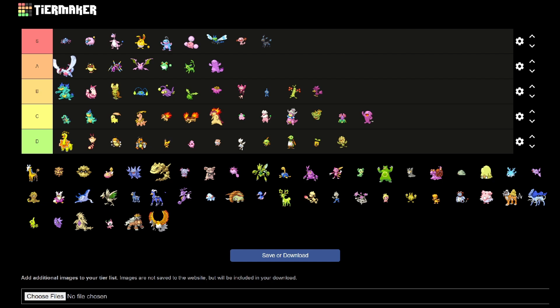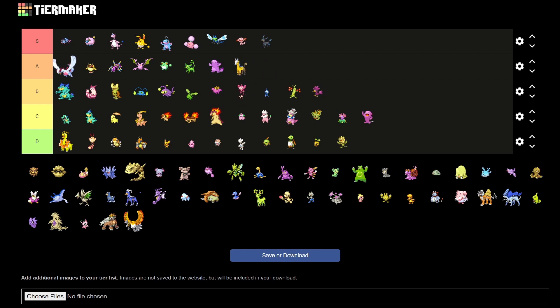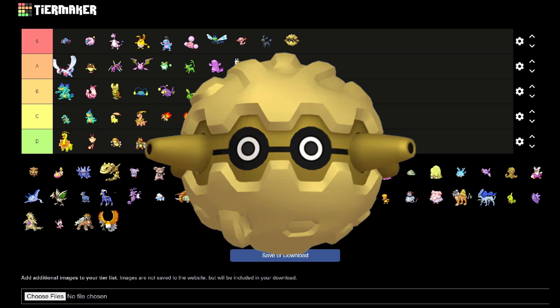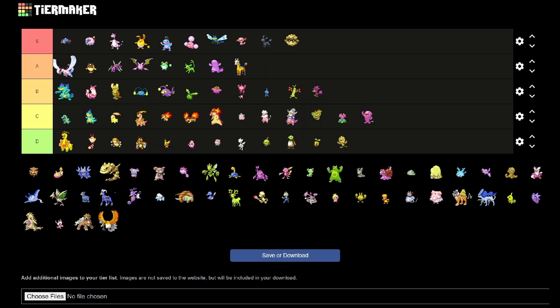Girafarig — I actually love this one. I think it's so cute that the nose and the spikes turn blue. That's an A for me. Now, Pineco and Forretress here look super boring as sprites, but if you play Scarlet and Violet, Forretress looks amazing — he's actually like a gold metallic. I'll put a picture up from Scarlet and Violet and you'll get it.